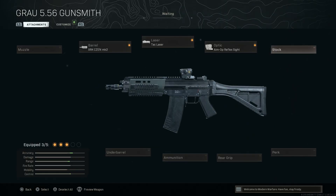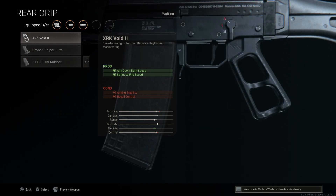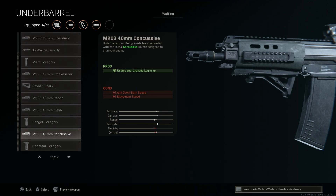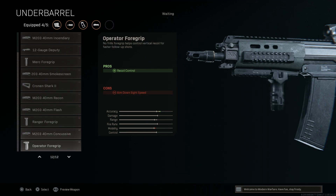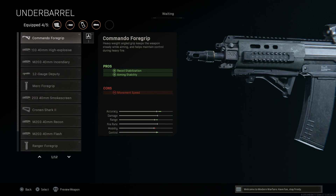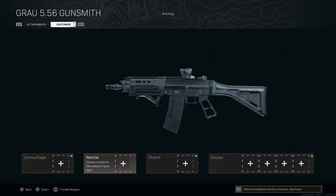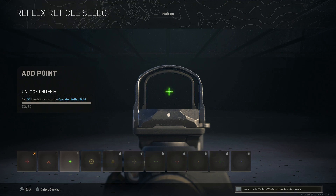We'll leave the base stock since we don't have the right skeleton stock — the alternatives look a little funky. For the rear grip I'm running the XRK Void, which assists with ADS speed and sprint-to-fire speed; the cons are aiming stability and recoil control. The aiming stability is mitigated by the Tack Laser. For the underbarrel I'm going with the Commando Foregrip — it helps with recoil stabilization and aiming stability, with the con being movement speed, though it's less punishing than the Merc. I prefer the Aimpoint dot reticle for easier target acquisition through firefights.